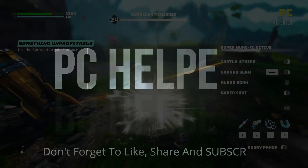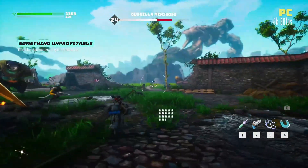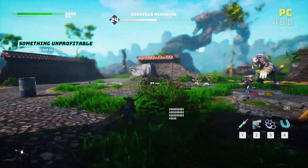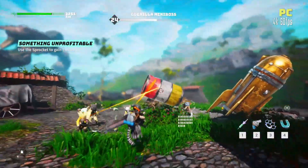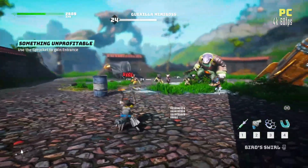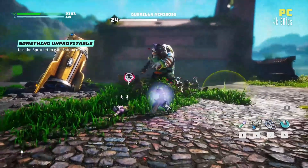Hello everyone, it's PC Helper here and today I'm going to show you how to fix lagging and increase FPS for the game Biomutant. I want you all to know that instead of focusing on in-game graphics settings that you can change to reduce lag, I'll be focusing more on things you can do to improve your PC's overall gaming performance. As graphics settings change from PC to PC depending on your graphics card, it is better to focus on other aspects too, and in this video we'll be doing that. Just make sure you stick to the end of this video and perform all the steps carefully, and I can assure you that your game's performance will surely be enhanced.